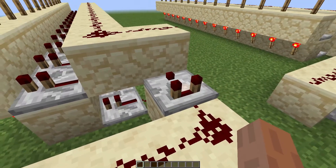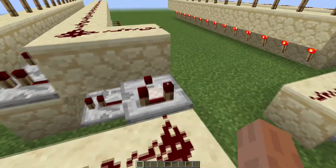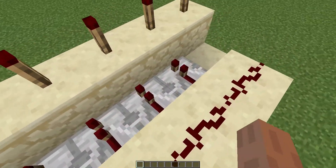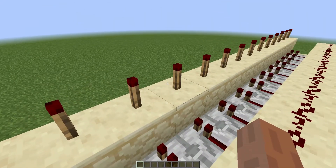As you can see right here, it has your input into the comparator — you can obviously have an item frame, a chest, something like that. Then it goes into one redstone dust, then off to the left, and that is where the line goes down, with your repeaters coming out like that into a block with a redstone torch on top.